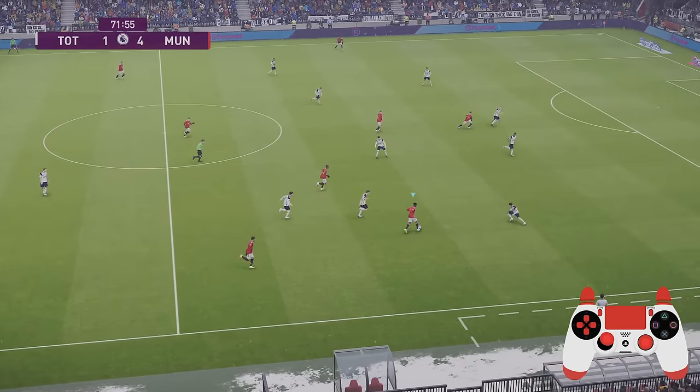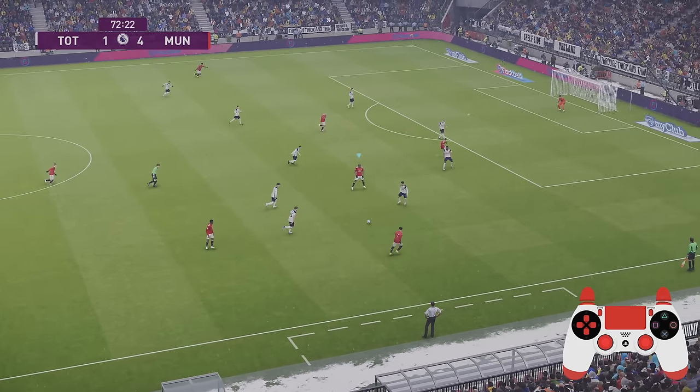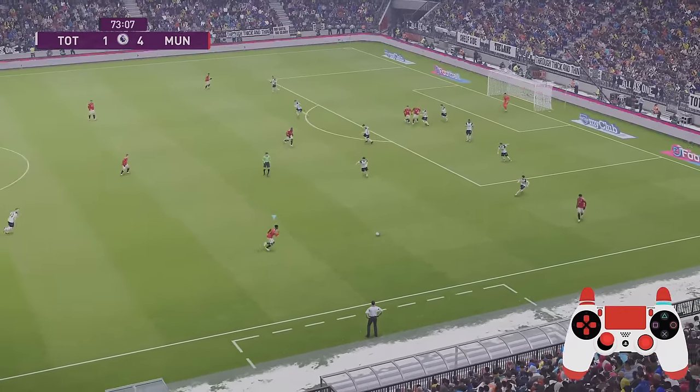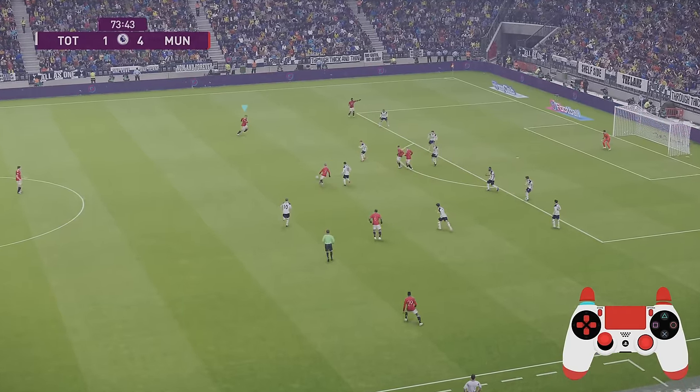Let's take a look at what happens to your player if you don't pass within the passing arc — you can see Wan-Bissaka is off balance and struggling to make that pass. Luckily it's a short pass and it's successful, but you are going to struggle. Just make sure you are playing the way you're facing and take an extra touch if needed, as this will allow you to build your attacks better.